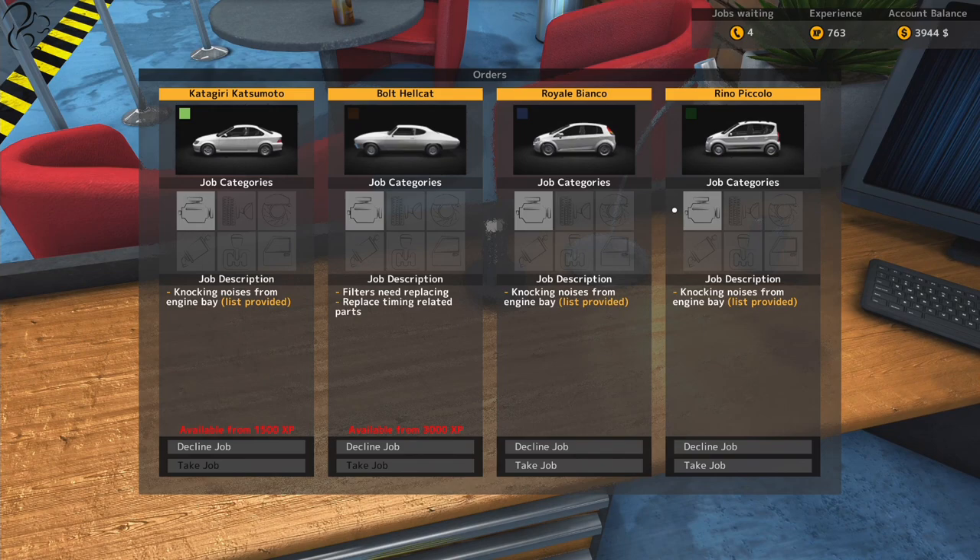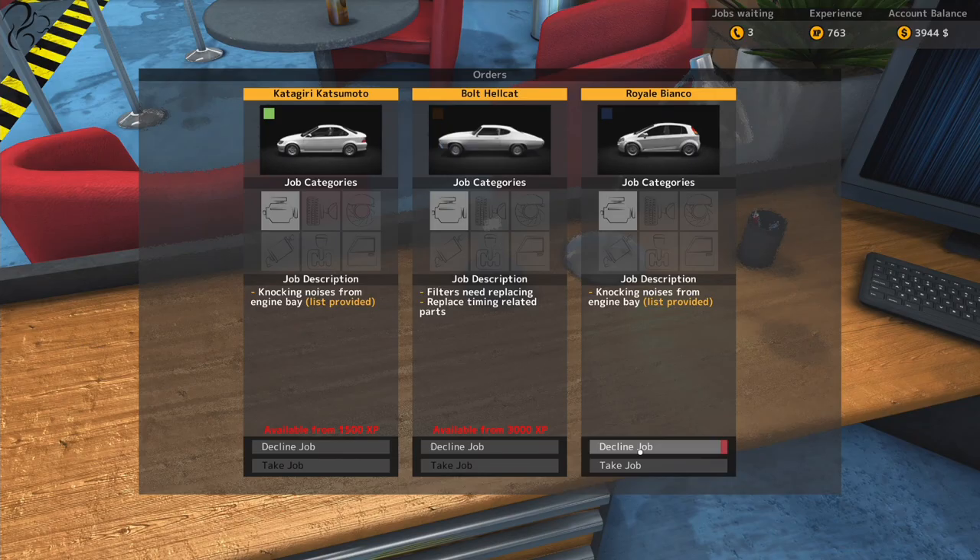$660 - that's actually a decent earner. XP I'm guessing is going to be 100. 663, 763. We're now on 4 grand. Ticking up slowly - there's nothing quick about this, it's just kind of going up slowly. Let's do another one. Knocking noises from the engine bay for both of them - that's a little bit tedious. Let's decline that one, let's take that one.